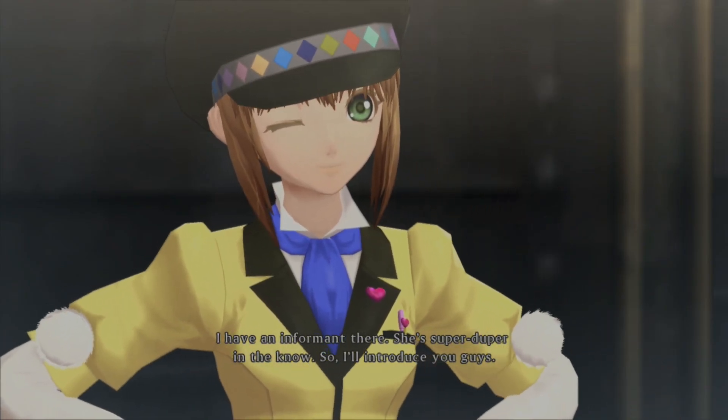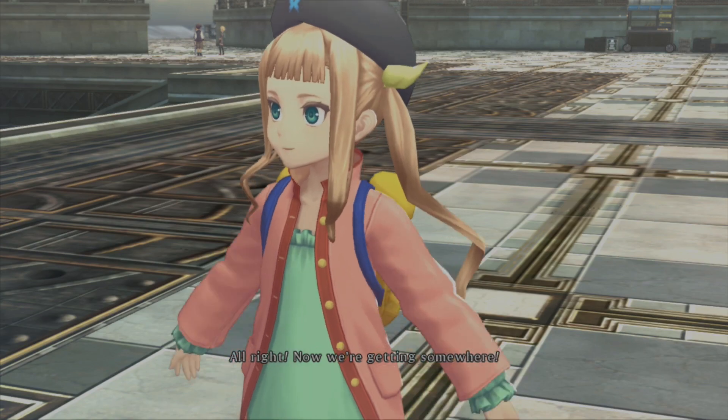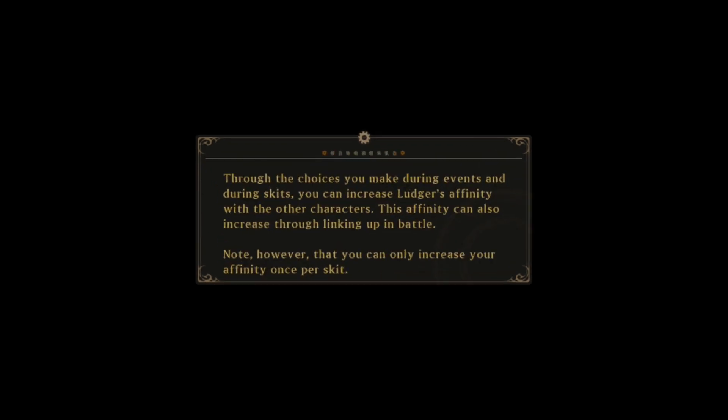So I'll introduce you guys. Now we're getting somewhere! He's so cool, I forgot about being dumped by Mila. Through choices during events and skits, you can increase Luger's affinity with other characters. This affinity can also increase through linking up in battle. Note, however, that you can only increase your affinity once per skit. Good things happen if you deepen your affinities.